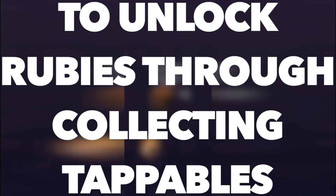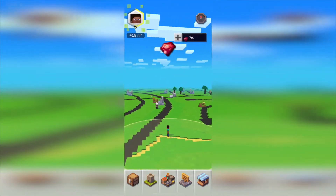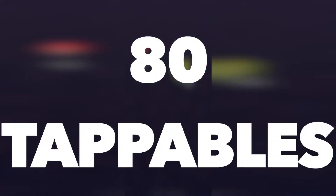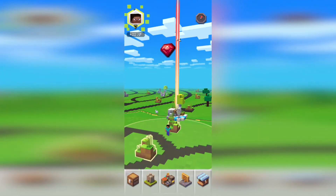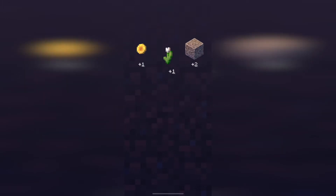Number 1, by far the best method for gaining rubies, is to unlock rubies through collecting tappables. Surprisingly, this is a relatively efficient method, as tappables spawn everywhere, and there's about a 1 in 4 chance that you'll get a ruby per tappable that you collect. Because of this, after collecting about 80 tappables, which can easily be done within about 15 minutes, you'll get a dollar's worth of rubies. While that's not even close to minimum wage, it's still a fair amount of rubies for completing a task in a video game that takes you little to no extra effort to perform.